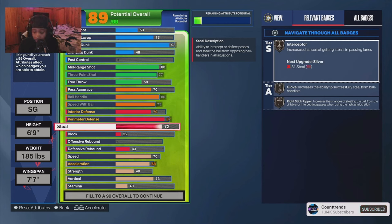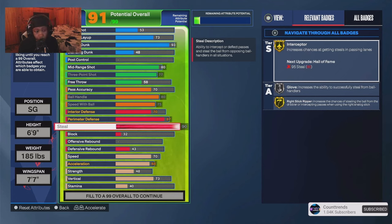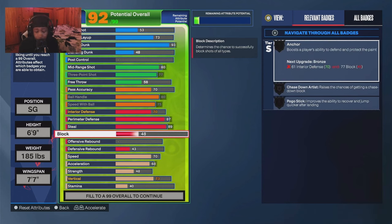Besides my real lockdown build, this is probably the build I would run as a lockdown if it came down to the money and I really had to stop somebody from scoring. I went 90 steal — really 89 but I have a plus-one steal sleeve. With that 89 steal this build will steal the ball every time.